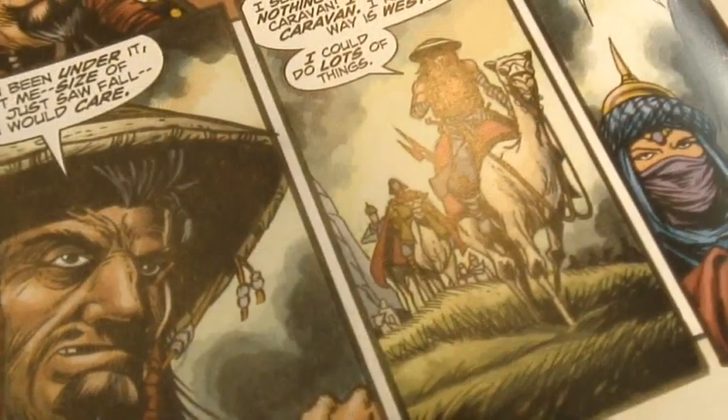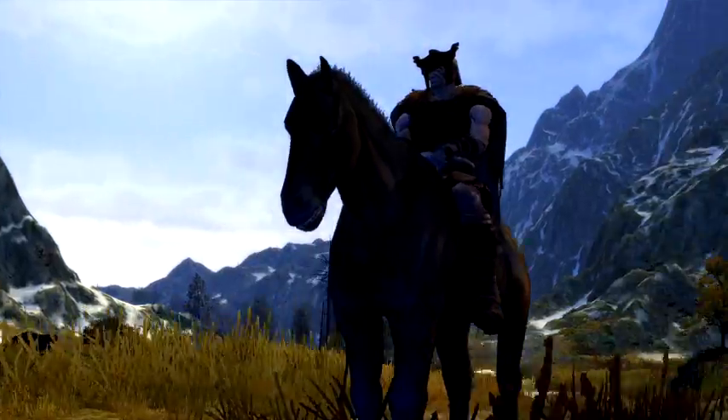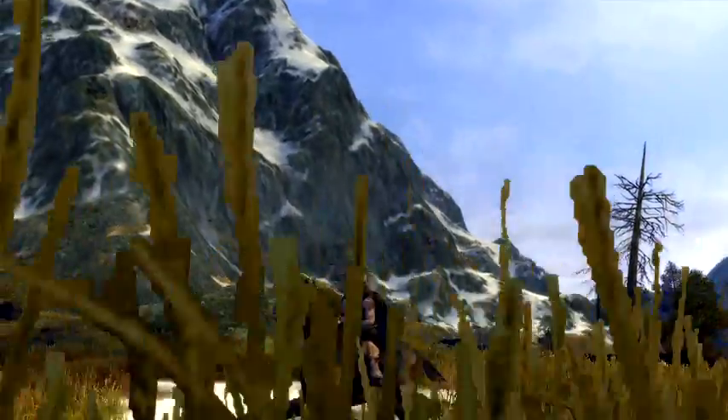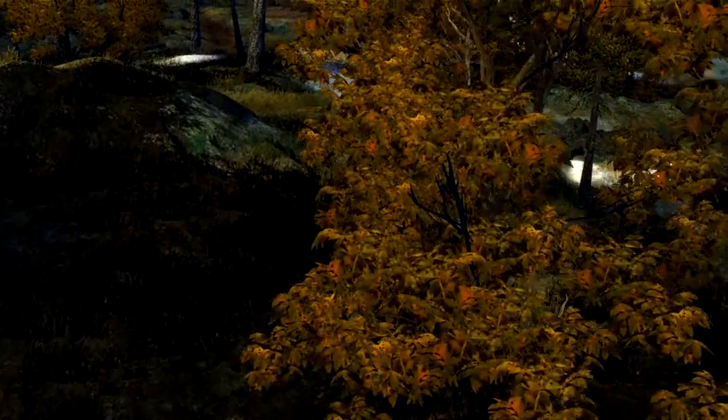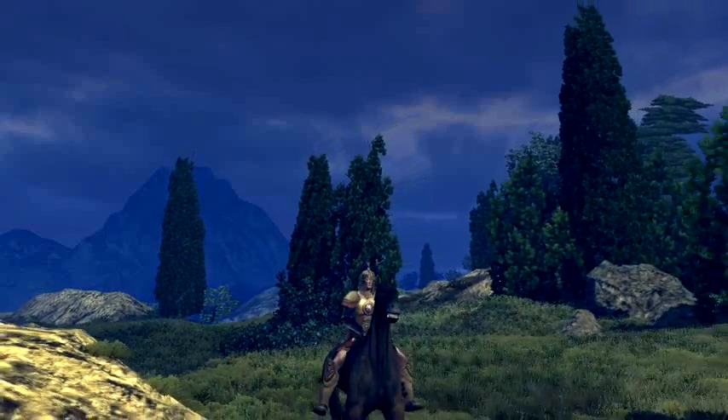The lore surrounding Conan, in particular the stories written by Robert E. Howard himself, have been absolutely pivotal in the creation of the visual style of the game. Translating all of this information written through thousands of pages into actual game graphics and game mechanics is a daunting task in itself. The descriptions are open enough to allow interpretation yet precise enough to know what kind of look and what kind of cultures we're dealing with. It's taken us nearly four years to do, but I think we brought out the essence of his novels.